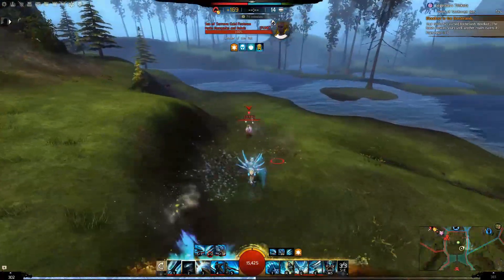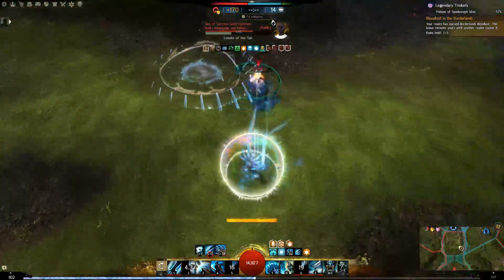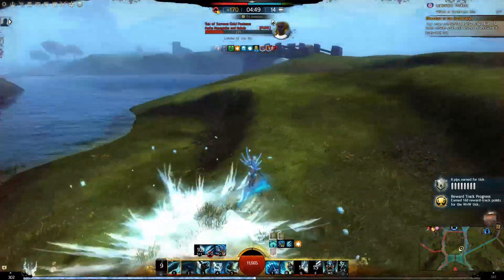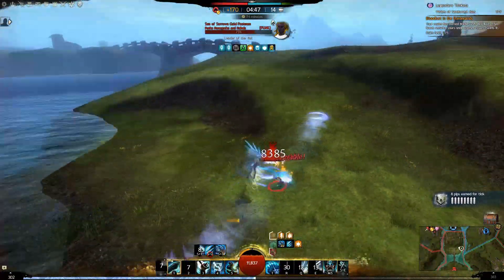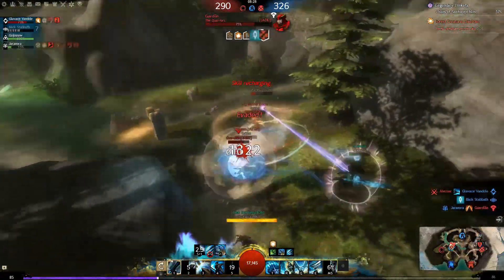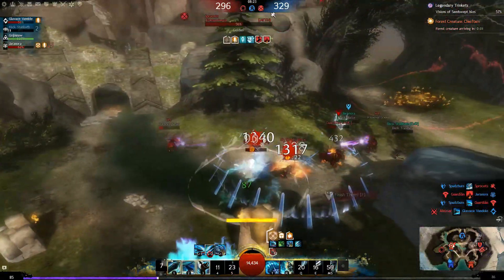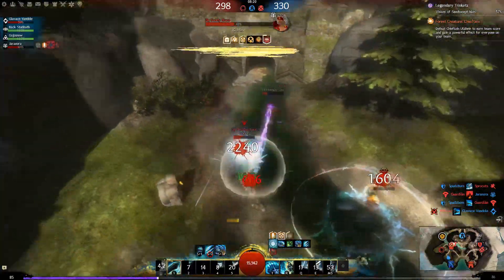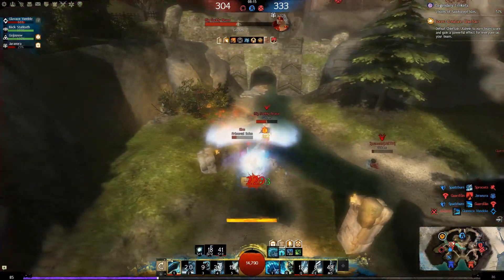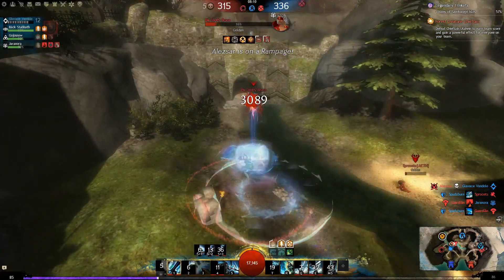The dual sword dragon hunter is a really fun build that creates a new way to play the spec. Offhand sword is a great melee power weapon that offers a mobility skill and some really nice damage. When paired with the main hand sword, you just become very mobile. Mix this with the dragon hunter, which has traps that damage and slow enemies, allowing you to teleport onto them and lay down traps at their feet, as well as the F1 spear which can pull enemies back into your traps or into your new pair of swords. All this comes together to create what I like to call the ninja dragon hunter.